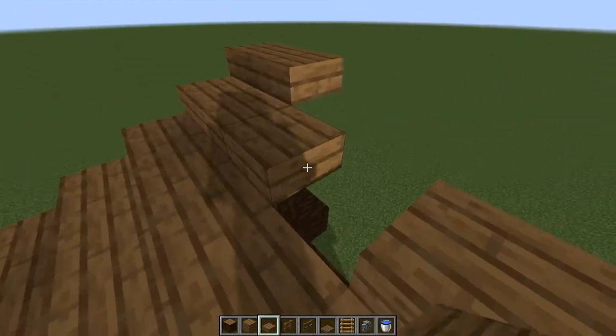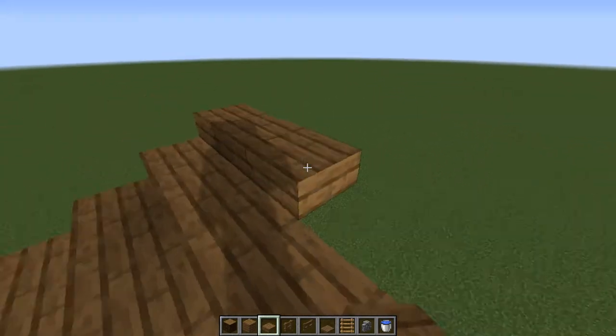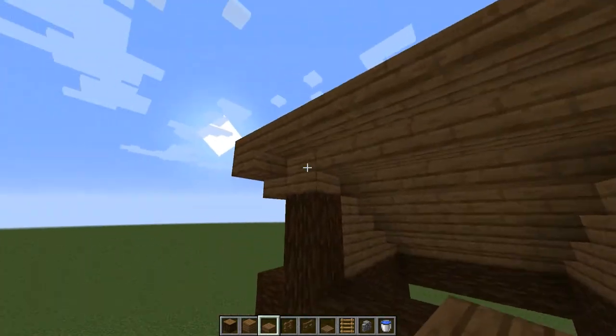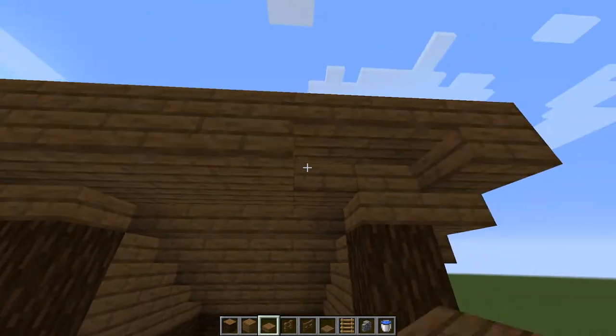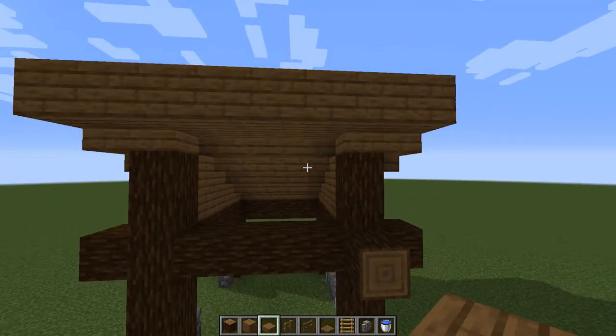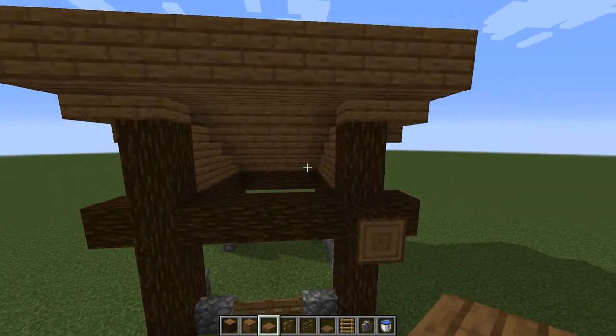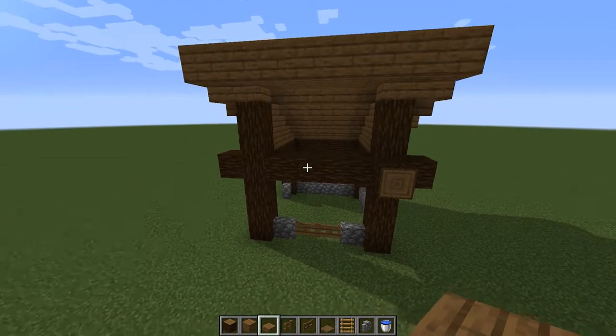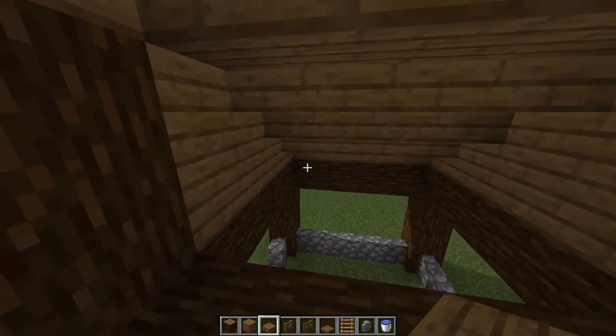For the front we're going to put this across the top, but we're also going to add a little bit to the bottom like this too, just to give a little more structure. You should have a back that looks like this.